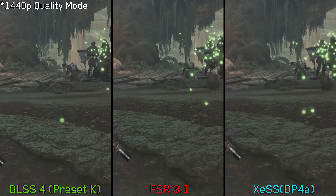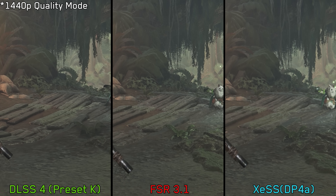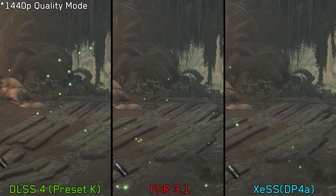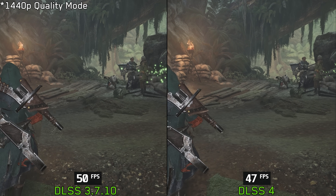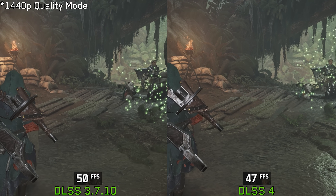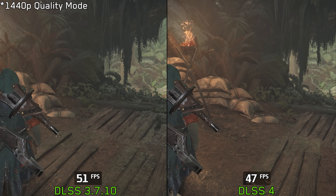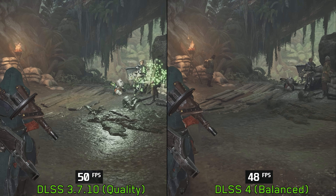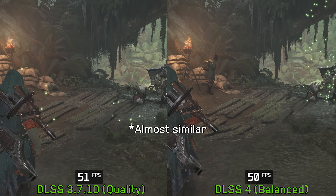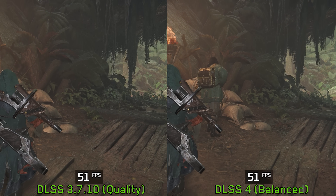On the 3060 Ti, the DLSS 4 transformer model costs around 6% performance. Despite this, I highly recommend trying DLSS 4, as it allows you to use lower upscaling tiers like balanced mode, which offers similar performance to DLSS 3 quality mode but with a much sharper and cleaner image.